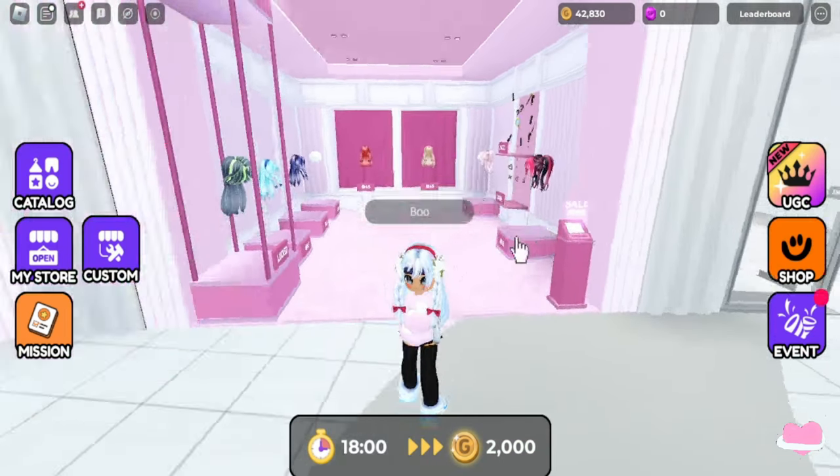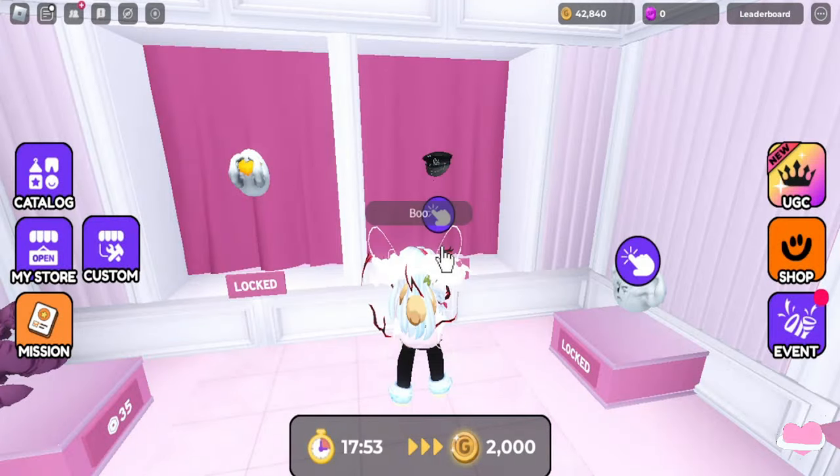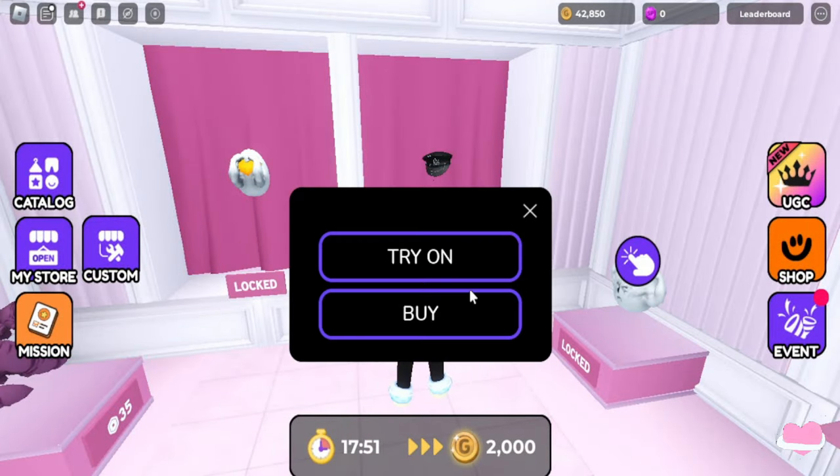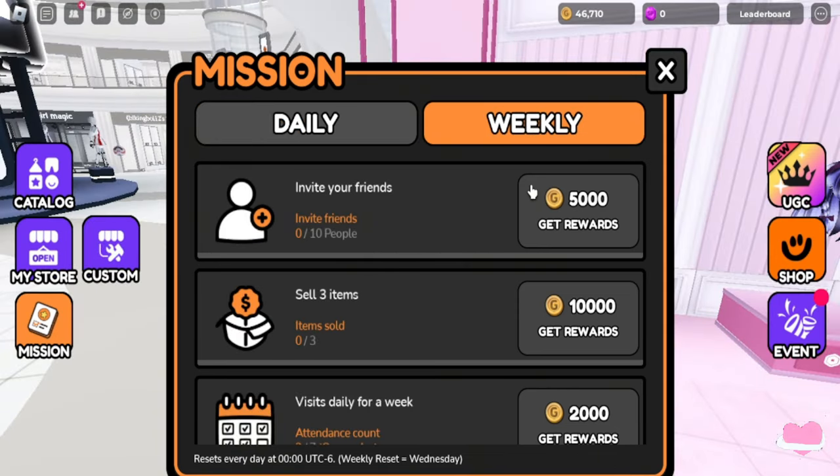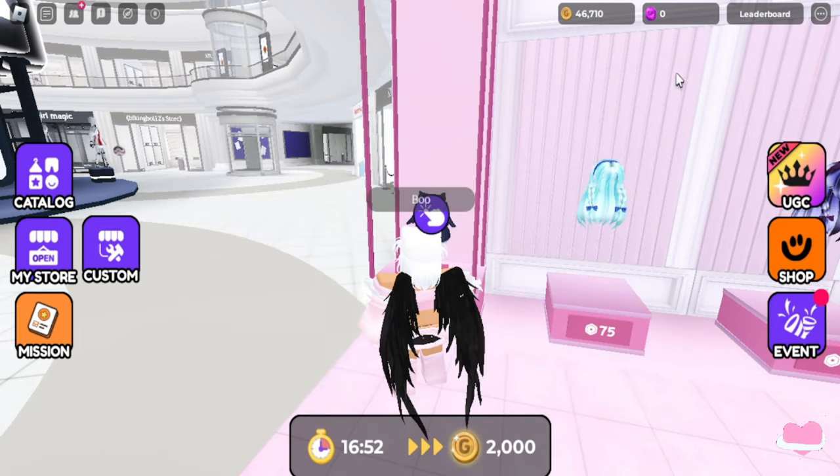The hair is 500,000 coins. The way that you earn coins is by trying on items, and you can also do daily missions and weekly missions. Some of these items are still available. You can invite up to 10 friends and then you get some coins.